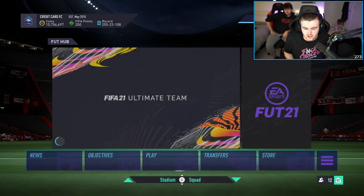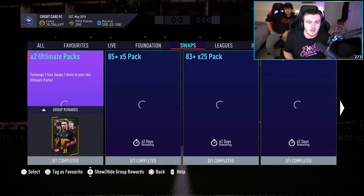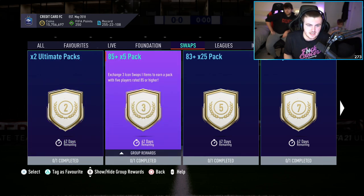We're going to talk about the best combinations for Icon Swaps 1 — what you can take and what the best combinations for icons will be. From first glance, we've got a lot of new packs and I'm actually really excited for it. We've got 2 ultimate packs for 2 tokens. For 3 tokens, we have an 85-plus times 5 pack, so you get 5 players each rated 85 or higher. It's like half a 50k pack, essentially, but everything's 85 plus.